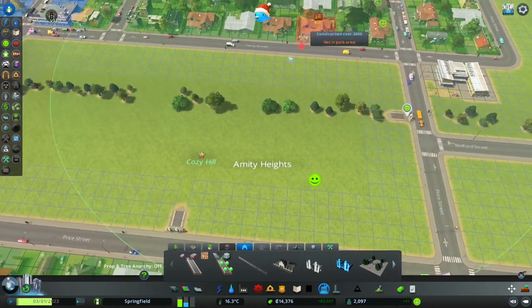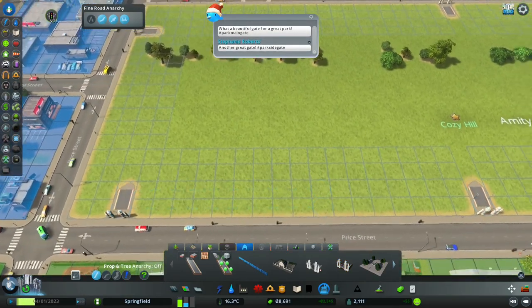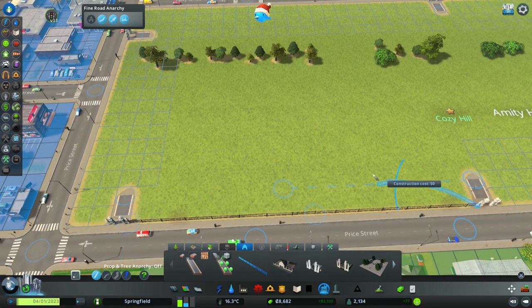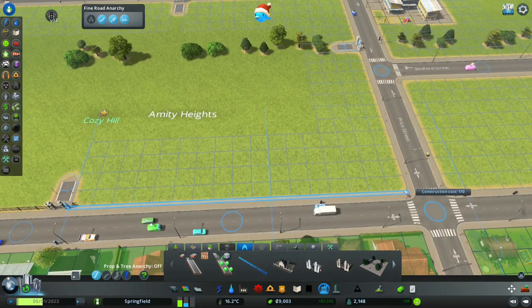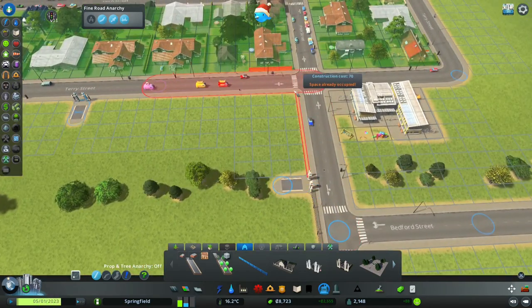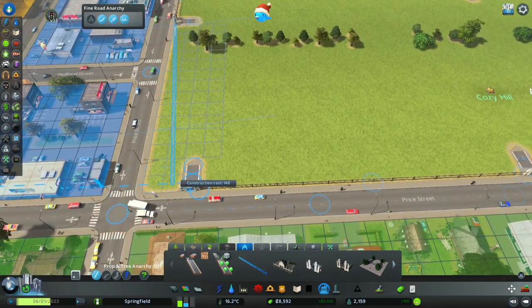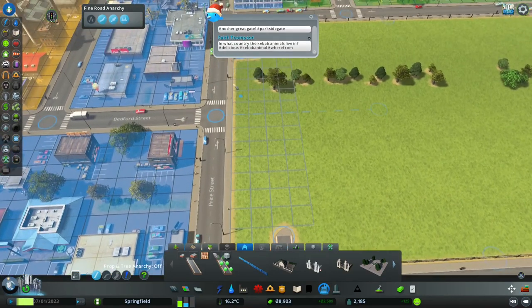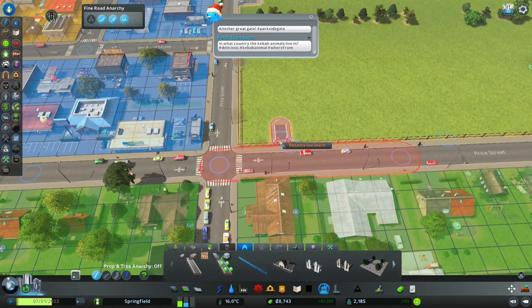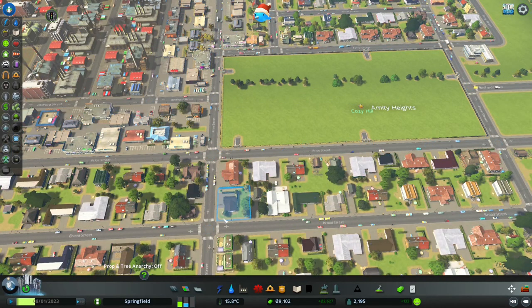Step two for me — because I tend to be dumb and zone stuff in — is that in the park tab you can take fences, and these fences stop you from being able to zone. I always get confused and I'm like 'yeah I'm just gonna do this' and then all of a sudden I've zoned a bunch of houses into my park and then the park breaks. So my second step of this process is to fence it off. Now if I say I want to come in and zone — I can't do anything here. This is a park only.